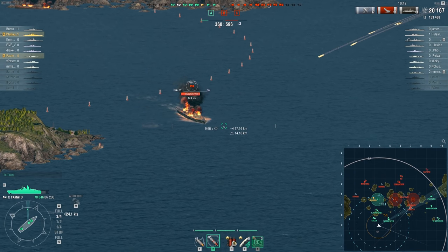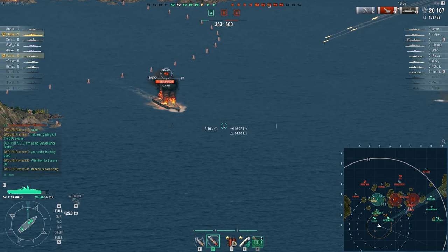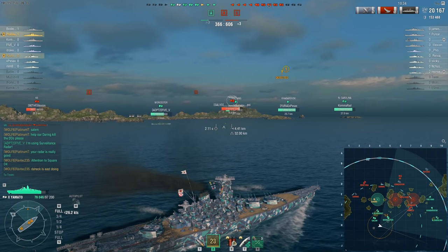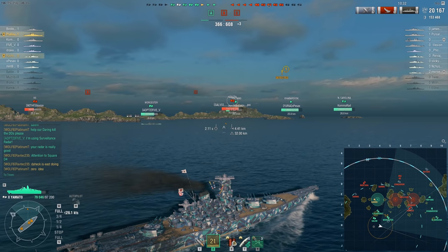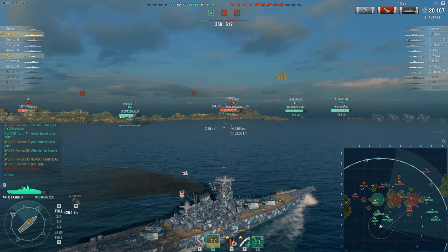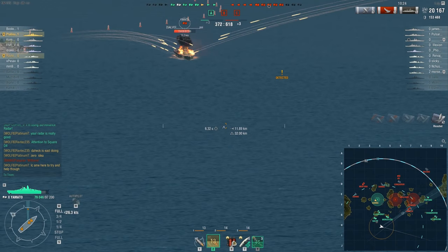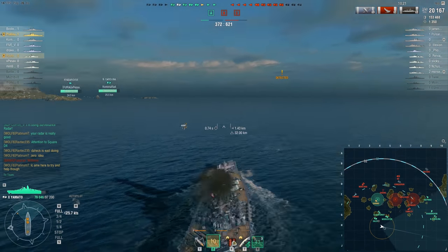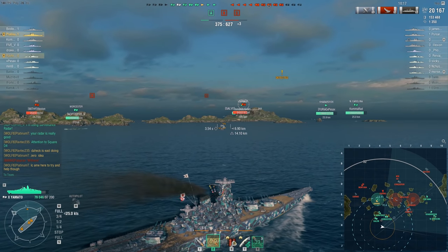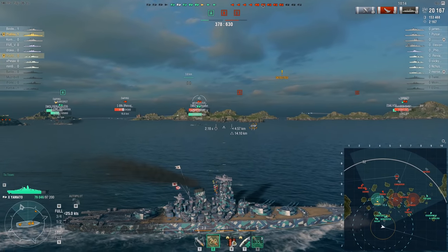Having a dominant force on a flank and not pushing will just lead to a situation like this — the team has broken, they don't have a plan, and they're just trying to get whatever damage they can. In reality, if players would have just addressed problems in the order that they occurred — you see a DD, you kill the DD; you see a target moving forward or trying to capture a base, you kill him — then you don't end up with 20,000 damage and nothing happening.